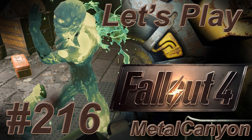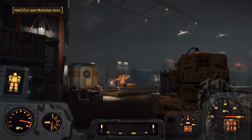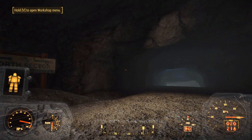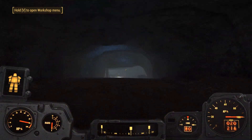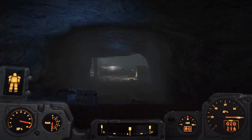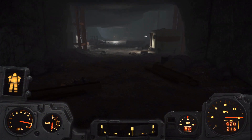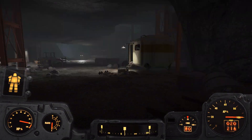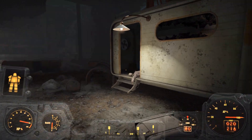Welcome back everyone to Let's Play Fallout 4 Blind. We are in Vault 88 and we are opening up the sectors. We're installing the control modules into the workshops, making everything work again. It's pretty cool because we already found the water pump station which produces loads of water.